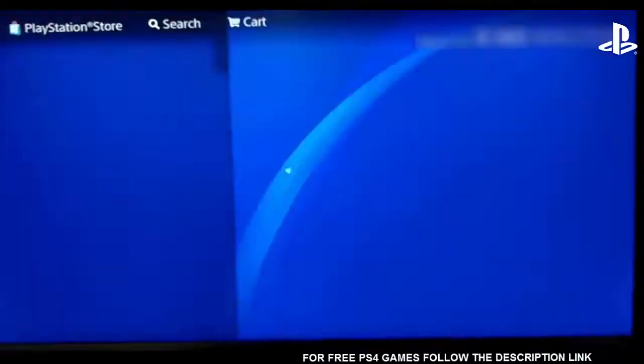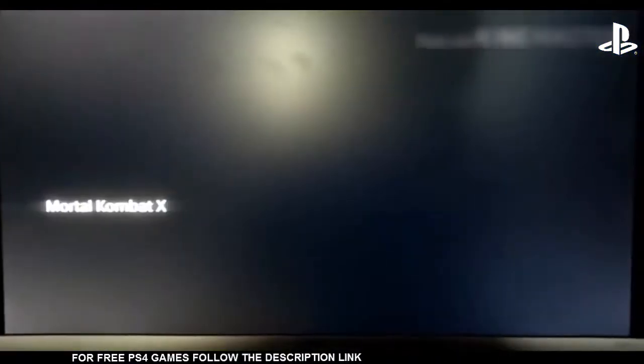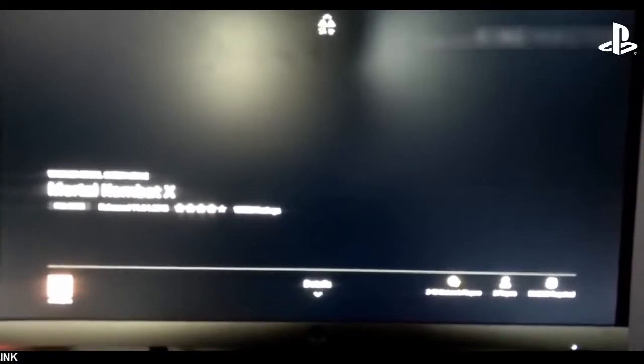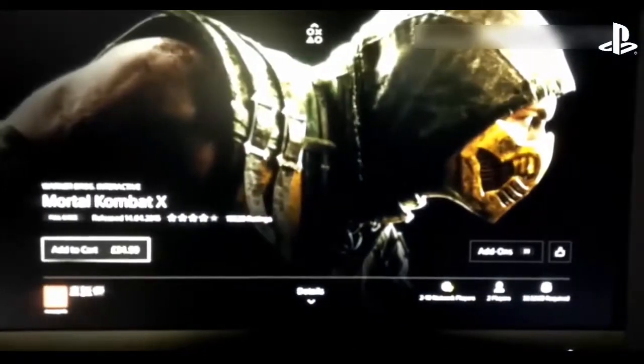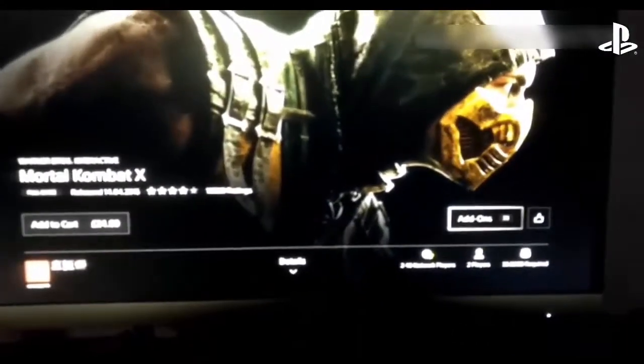Once you find the game, just click on the game. And then just go on to Add-ons, and then go all the way to the right — the extreme right — until you see 'review all DLCs'.